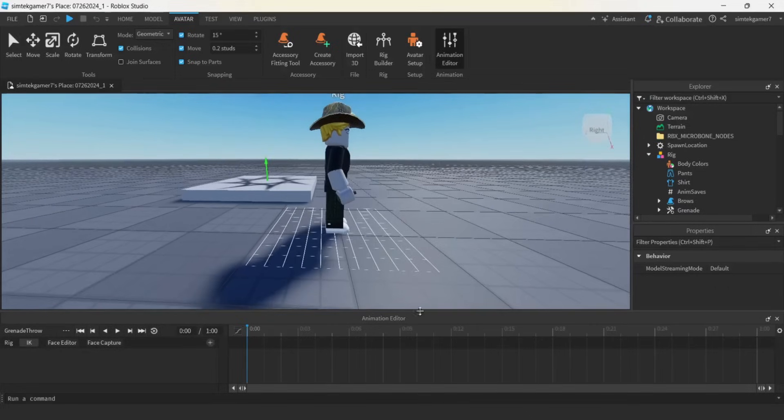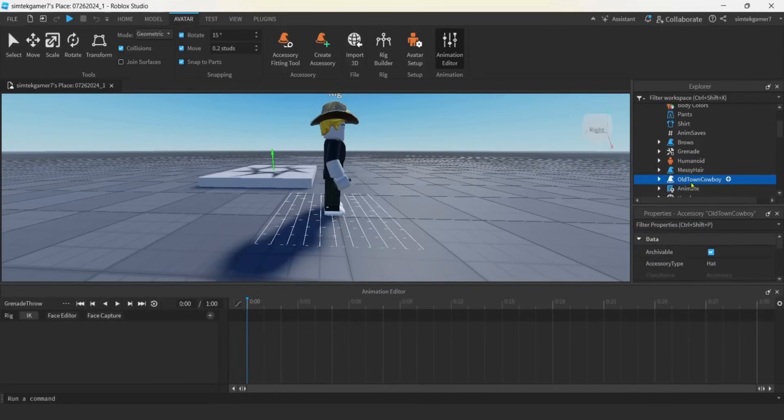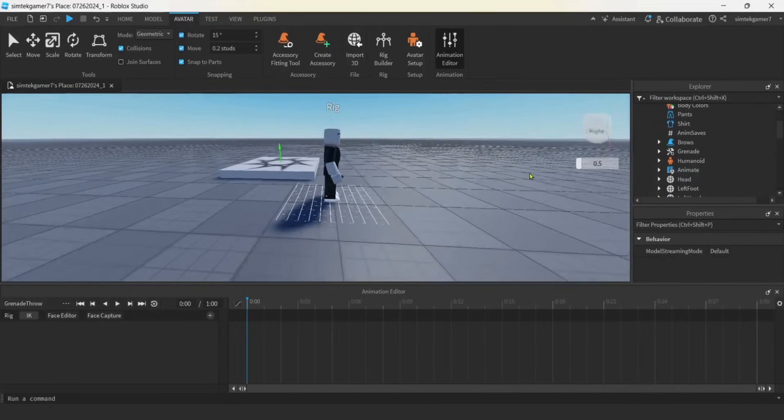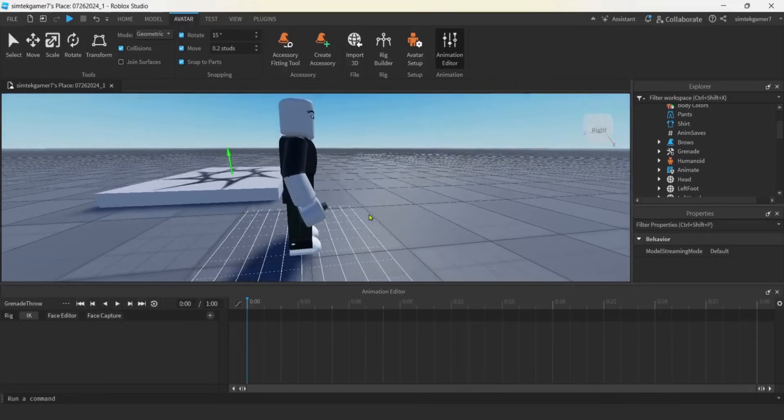That hat's going to mess me up so I'm just going to delete his hat — we can always get another rig if we want the hat. I'll get rid of the messy hair too because I want to move his head. Let's go to these three dots on the lower left and set the animation priority to action. Action overrides movement — so if you're running, the action will override the run. But if you don't mess with the keyframes in his legs, the run is still going to look normal; it's only going to override the keyframes we create here in the action.